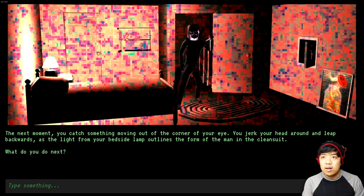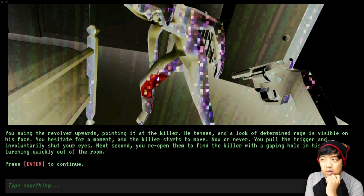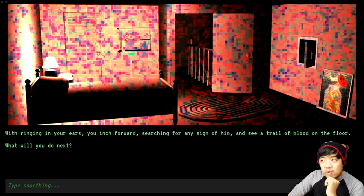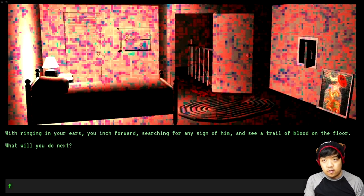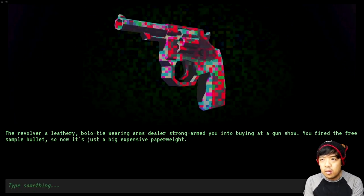The next moment, you catch something moving out of the corner of your eye. You jerk your head around and leap backwards as the light from your bedside lamp outlines the form of a man in the clean suit. What do you do next? Well, this is pretty dead obvious. You swing the revolver upwards, pointing at the killer. He tenses, a look of determined rage visible on his face. You hesitate for a moment and the killer starts to move — now or never, you pull the trigger. You reopen your eyes to find the killer with a gaping hole in his leg, lurching quickly out of the room. So you fired the free sample bullets and now it's just a big expensive paperweight.